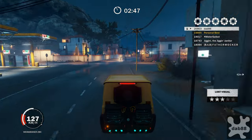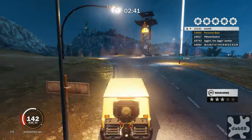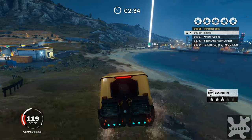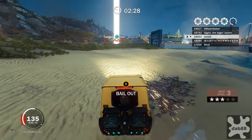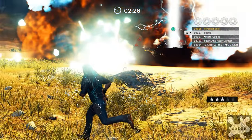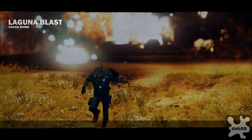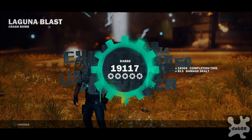This is the one. See — hugging the corners, taking a direct line, nice ramp, boom, turning, getting another one — yes, this is good, we're fast! We're on pace, we need a good exit and good explosion. Boom! We've got an awesome points total: 19,117. The damage dealt was only 800 points, but the completion time was over that 18,200 threshold mark.